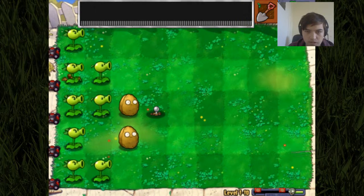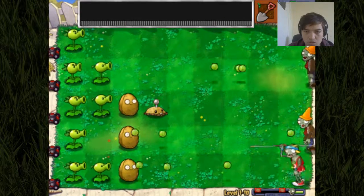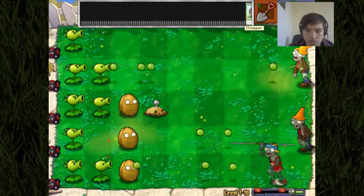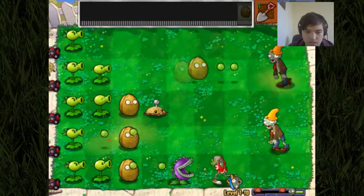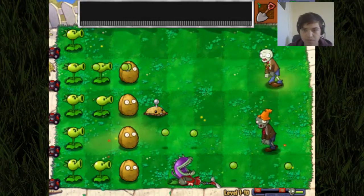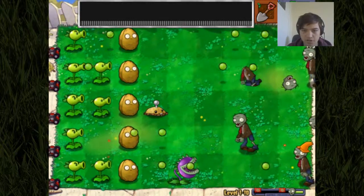Let's see, we want a repeater there. Walnuts. We're going to have chompers. We're just going to make the most of everything we've got. So let's keep going. This is pretty intense. This is like the final stand — I believe that's what I'm calling this episode.